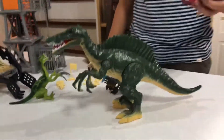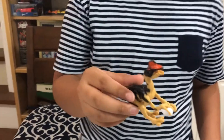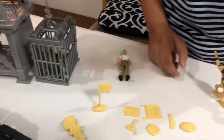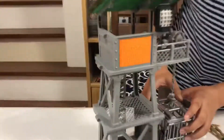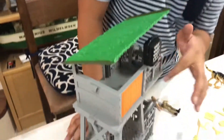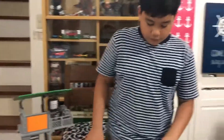We have the Triceratops, the Dilophosaurus, and I still don't know what this other dinosaur's name is. We also have the Trudon — it's like a bird. This is the observation tower; it has three levels. The first level is a safe place where dinosaurs can't go in, the third level is where they look around, and they also have a light up there.